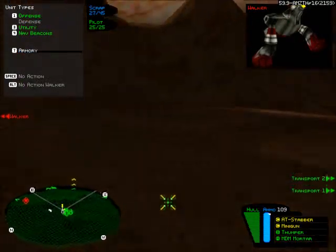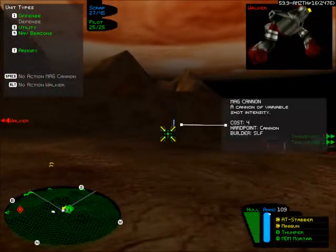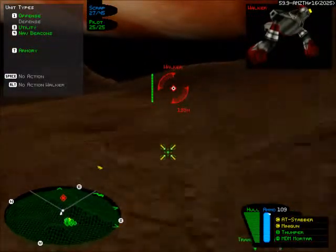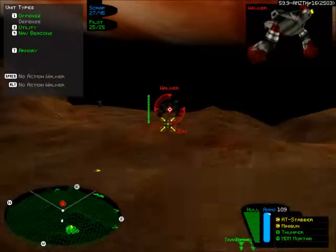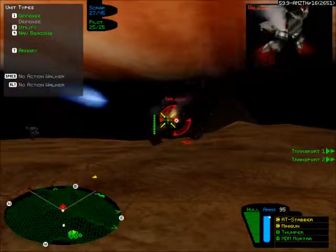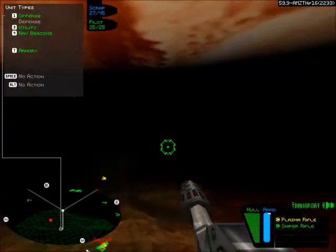Armory here, couple more of them, building supplies. Repair deployed, ready to build, building supplies. Ammo deployed — I'll be right back, I'm just going to go over here and kill this pathetic golem. Wait — ow ow ow ow ow ow ow! Holy crap, critical unit lost!